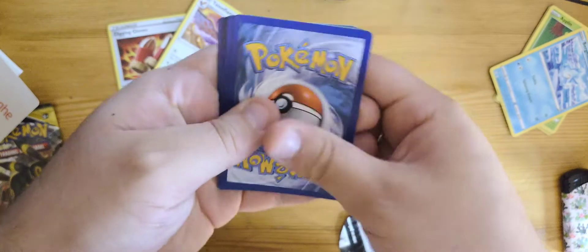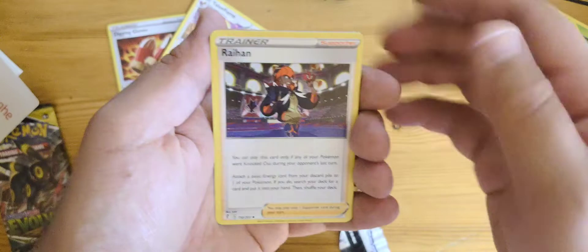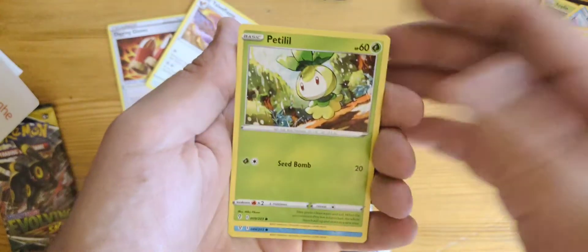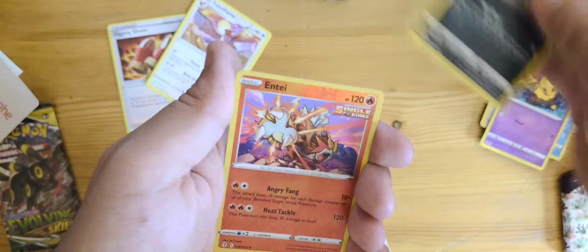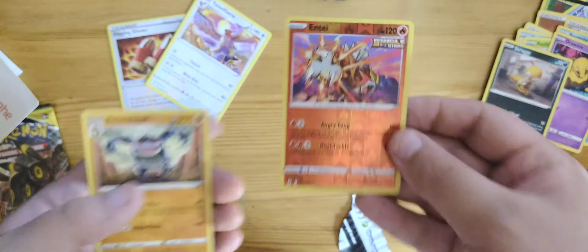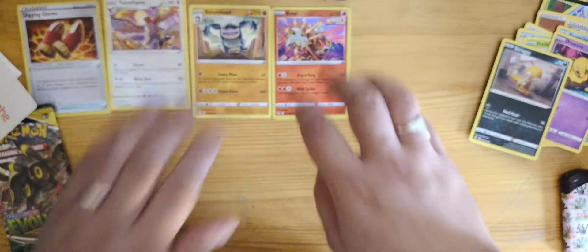I'm trying not to look at the code cards because they can reveal whatever's inside and I don't want to spoil that. So here goes — fighting energy, Toy Catcher, Raihan — my dude Raihan! Gray Oranguru right behind each other with the Petilil. Got Bergmite, Drowzee, reverse Single Strike Urshifu, and Seismitoad. This is dope art — I like this. Even Seismitoad, even though he's a troll.